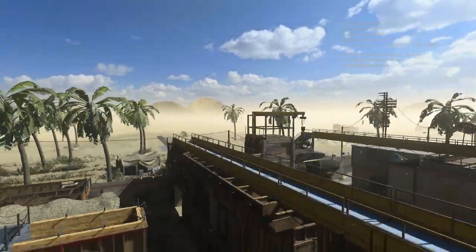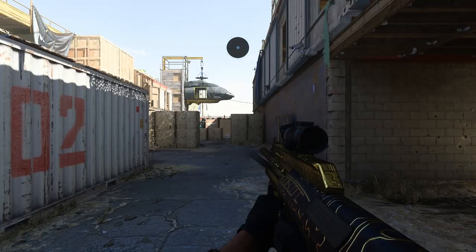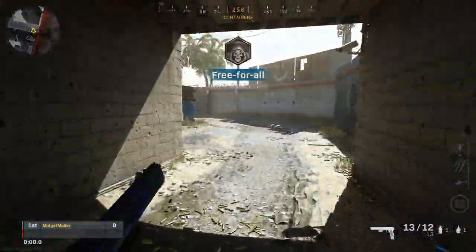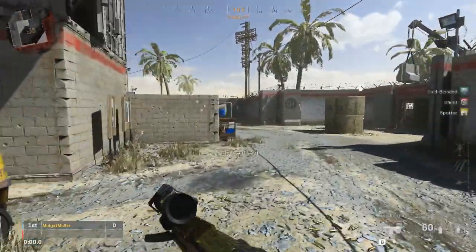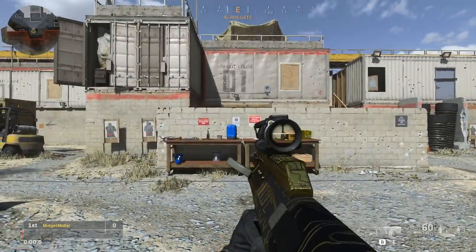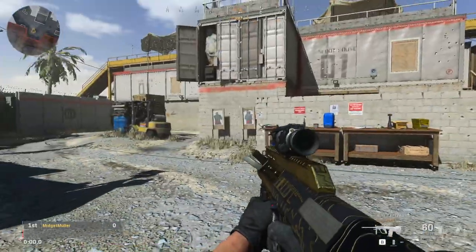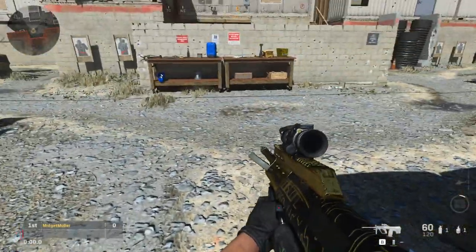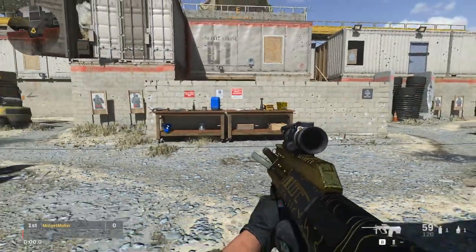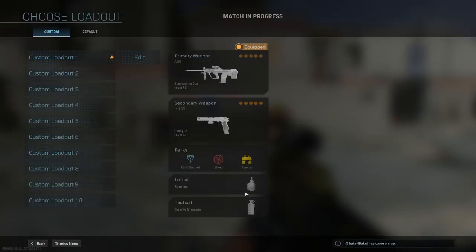I'm going to take you in-game and show you on Shoot House where the best spots to get longshots and mounted kills are. I'm going to be using the AUG instead of the MP5 — it really just comes down to me being lazy. Your custom classes for multiplayer aren't the same as private matches, so I don't want to make an entire new gun. The AUG is equipped basically the exact same way as the MP5. You want to make sure you have a smoke grenade equipped — this is very important before you jump on the wall.